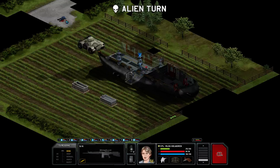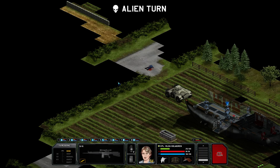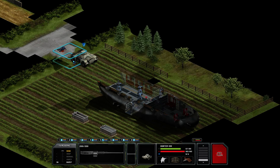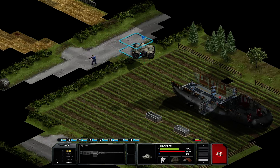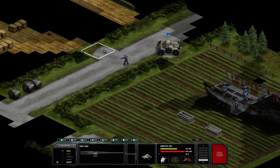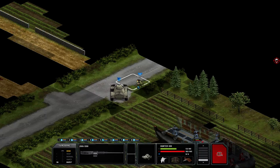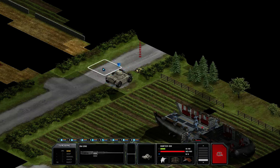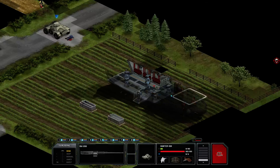Apparently someone with a shotgun shot this guy, so there is an alien right around this corner I think. Let's go there and investigate. There is a farmer. The alien is - it's here. So this is an enormous civilian. I missed checking what kind of alien we already have. We already have this one - and this one is suppressed, which is pretty cool.